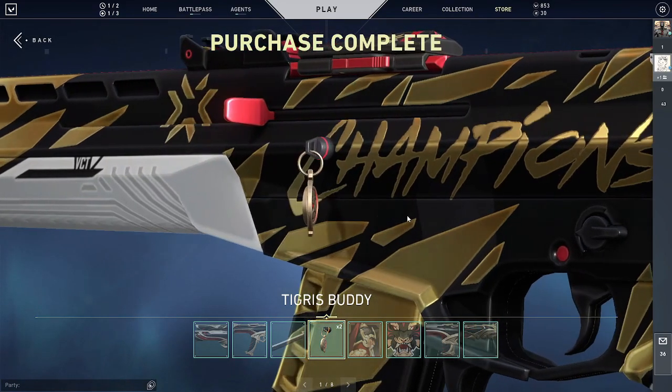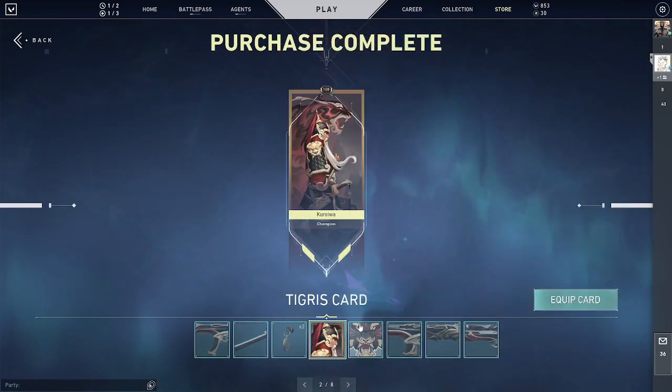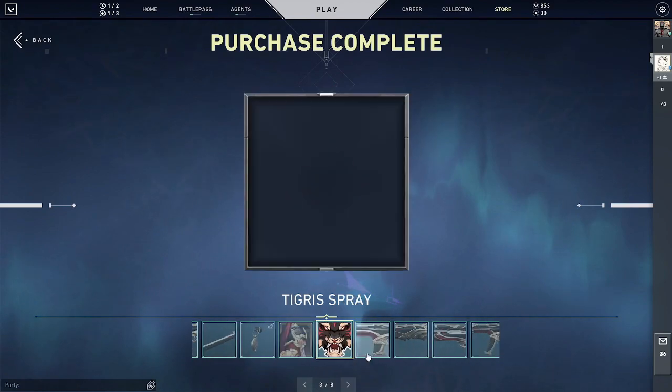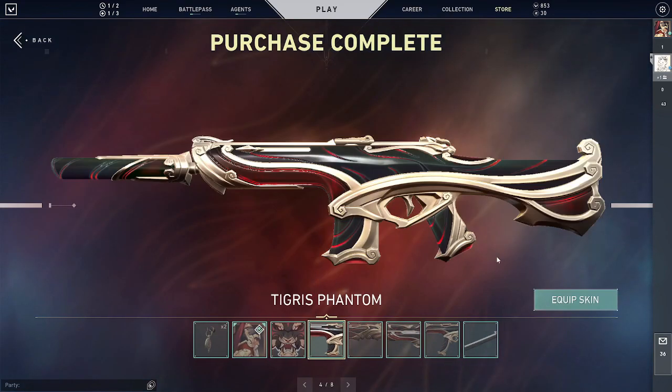You get the Tigris buddy — it's really nice, I like it, it's simple. You also get the Tigris card, which is pretty cool, and the Tigris spray, really cool. Now let's equip the Phantom right away.